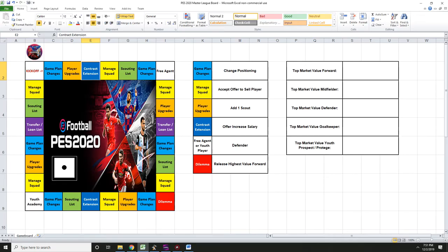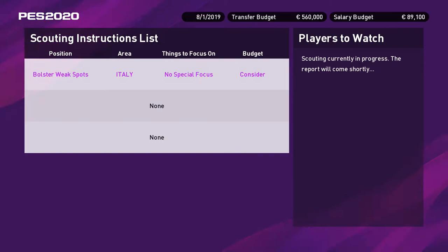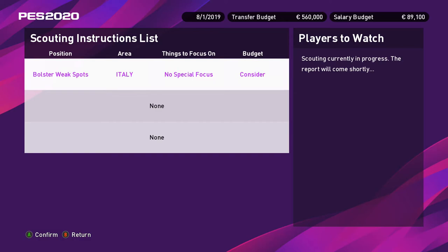The scouting list square is where your scout returns with players that fit your budget. Until you land on that square, you cannot put a bid on any scouted player — so if your scout finds a really good player but you miss landing on the square, tough luck. When you do land on it, you can put a bid on only one player from the list. Landing multiple times lets you bid on multiple players.